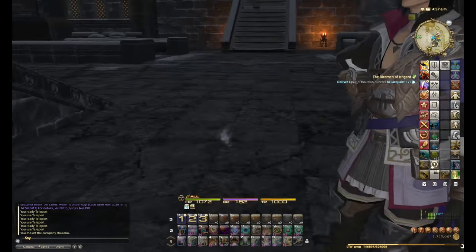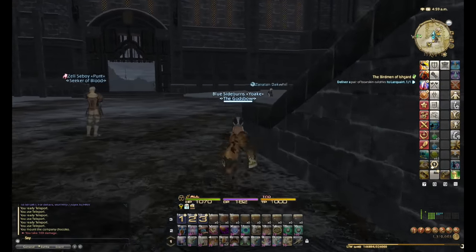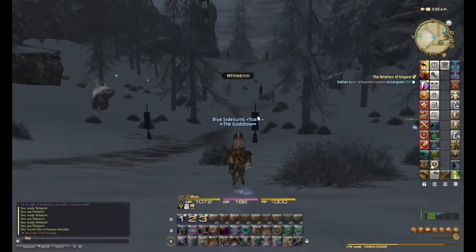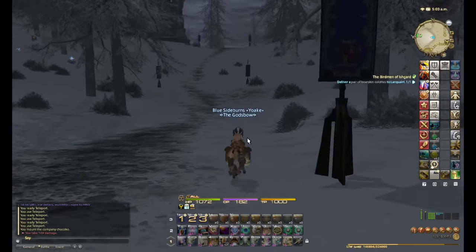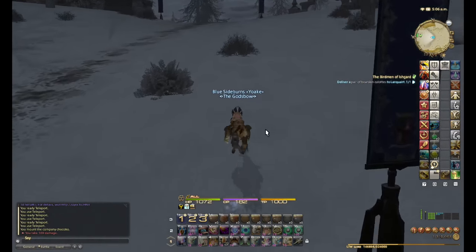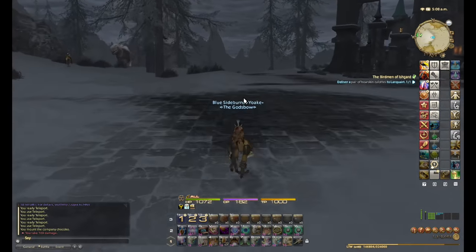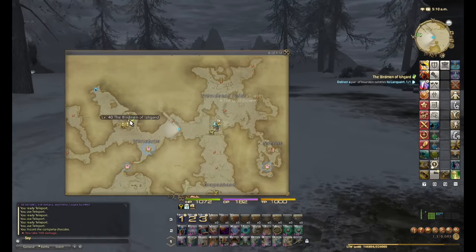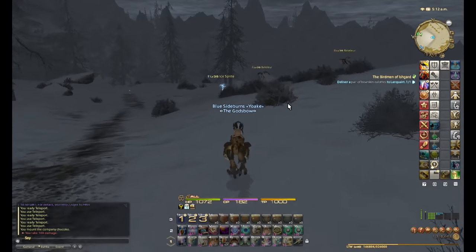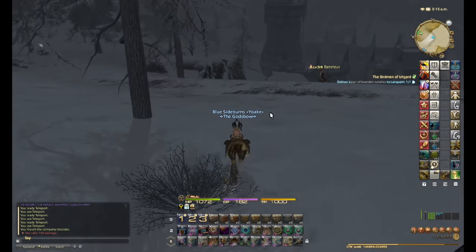I probably will be making a new guide for patch 2.4 since a whole bunch of new crafting items were added. From Camp Dragonhead you go straight west and Whitebrim is right there. The last stretch from 45 to 50 will involve going from Gridania to Saint Coinach's Find in Mor Dhona, which I'll cover at the end of the video. I've now turned in this leve 9 times — turning it in for the 10th time to hit level 45. Done — that's level 45. Returning to Gridania to do the level 45 quest.